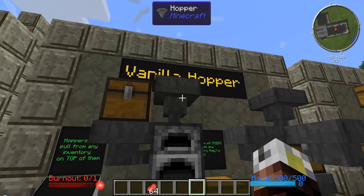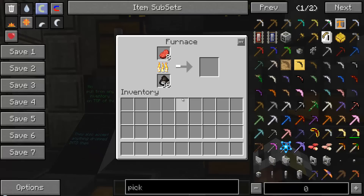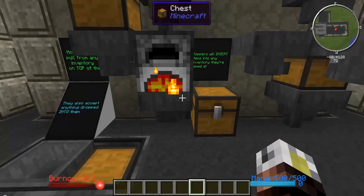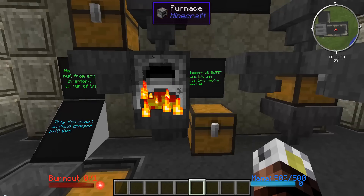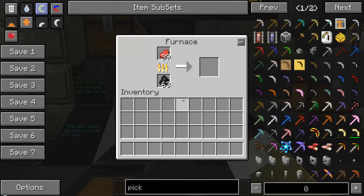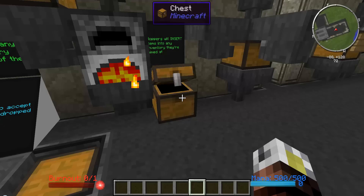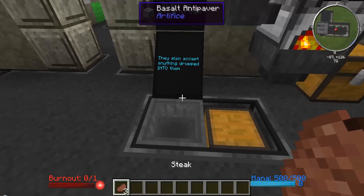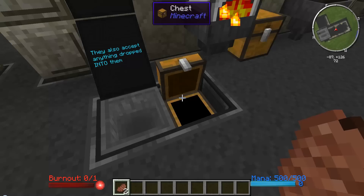So if we want things to be smelted, we need to put them on top. If we put raw beef directly into the item hopper, it'll automatically, one at a time, load the furnace full of raw beef. We're going to keep it stocked with charcoal at the same time. So in this chest right here — boom — there comes a steak, because the furnace itself is actually an inventory. So as soon as that steak is cooked, it gets put into the inventory on the side. The hopper below picks it up and sticks it into the chest. Hoppers will also accept anything dropped directly into them — if I throw this piece of beef, it'll automatically appear in the chest next to it.